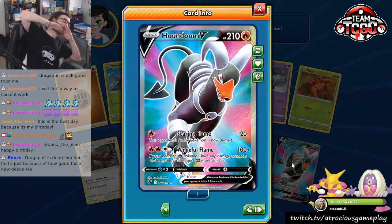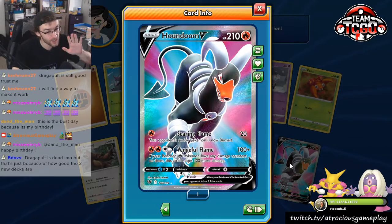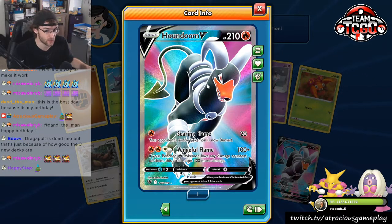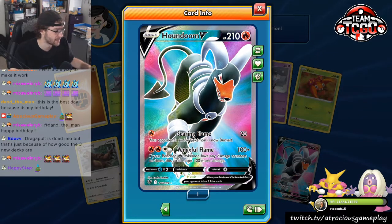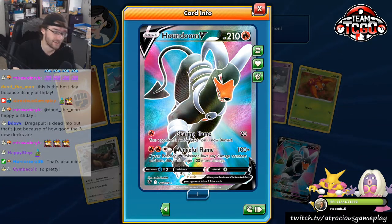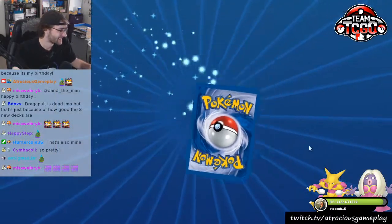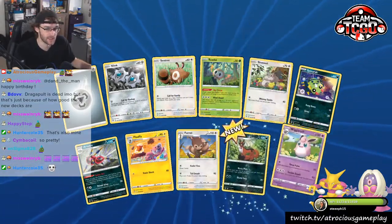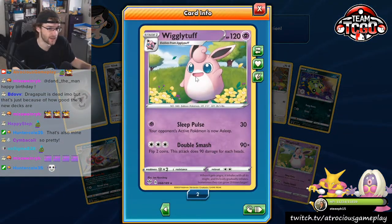It's a Houndoom V Full Art — not a very good card, but very, very beautiful. I know Hunter, one of my mods, was super excited to see that this card existed. And guess what? It's mine. Happy birthday, Dan — I hope you have a wonderful day today. Didn't somebody else have a birthday this week? Wigglytuff — one of the most derpy cards in Darkness Ablaze. I absolutely love it. Look how derpy this Pokémon is. This is almost as good as Litleo usually is.